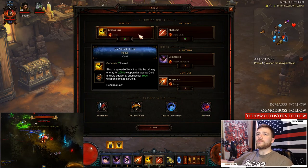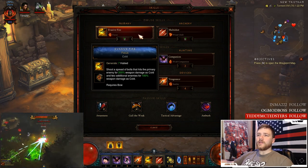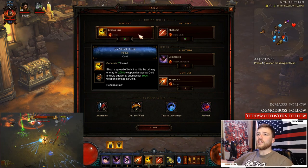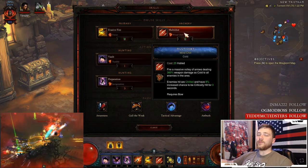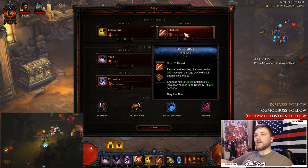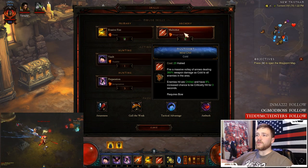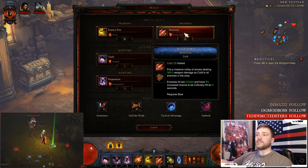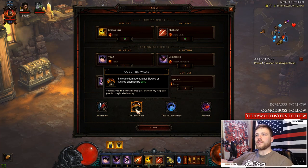For your primary generator, use Evasive Fire with the Focus rune — this converts it to cold damage. The main thing we're after is the seven hatred generated, and with the six-piece set that becomes nine hatred per cast. Our main damage dealer is Multi-Shot. With the cold variant, you fire a massive volley of arrows dealing 360% weapon damage as cold, chilling enemies and increasing their chance to be critically hit by 8% for three seconds.